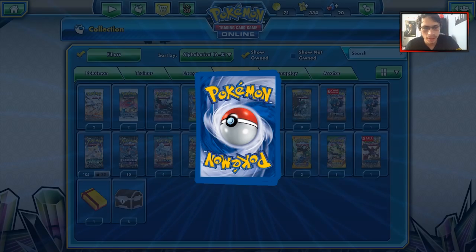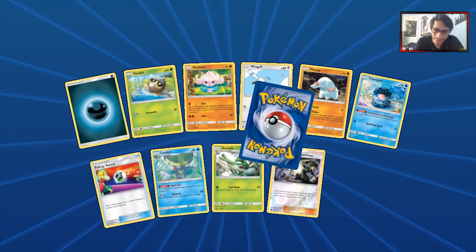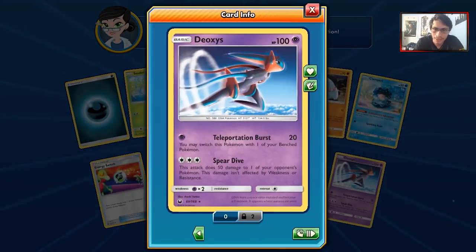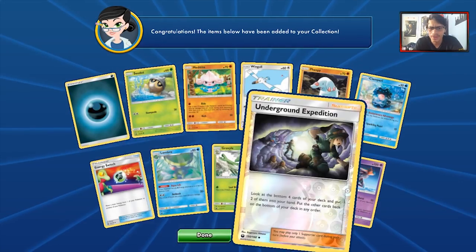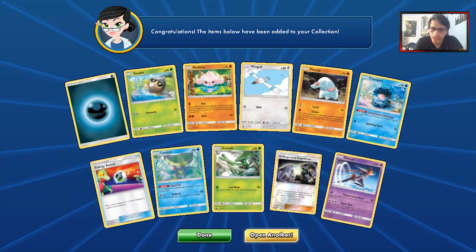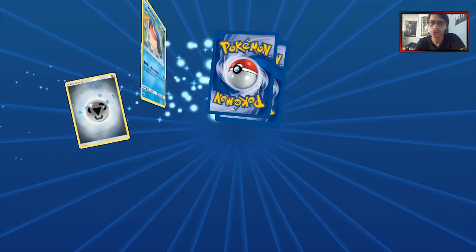We got another Sableye at least. I don't think I've actually seen a single Scyther yet. We got Underground Expedition and another Deoxys. We got a little Lombre — I already had one. I don't even think I've seen any Lotad. I don't think I've seen any Scythers yet, though.